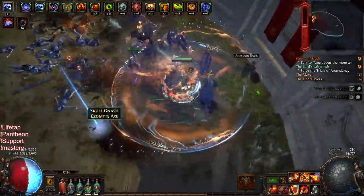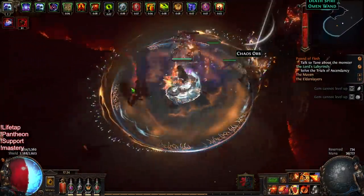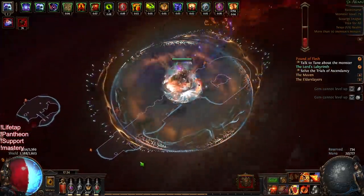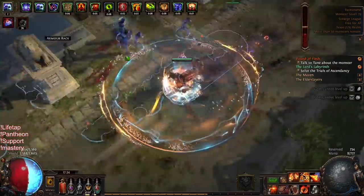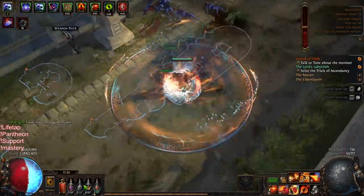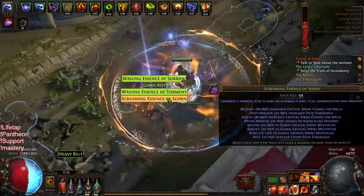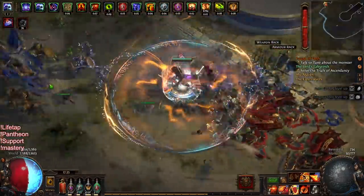I've been getting a lot of questions about Saffell's Frame versus Rise of the Phoenix. In the past I would never suggest Saffell's Frame when you're just starting to map, because back then armor was not a reliable source of mitigation and Saffell's completely deletes your physical attack block. When you're mapping and running melee monsters into your face, they're guaranteed to hit you. With a standard Rise of the Phoenix you still benefit from 24% block, which is really good — you're successfully mitigating 24% of all hits.